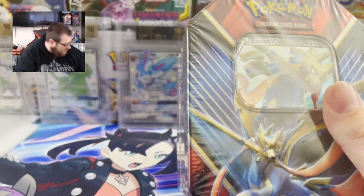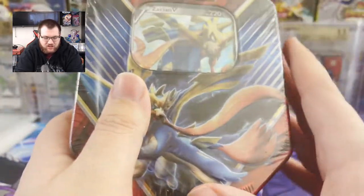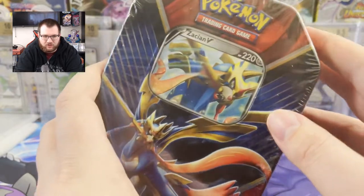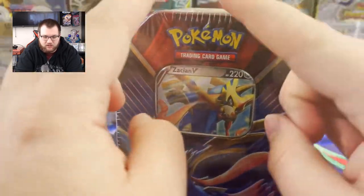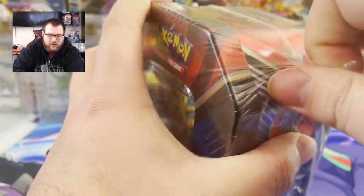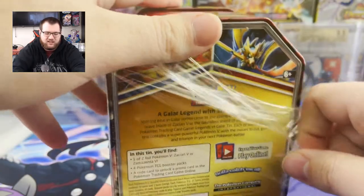Now I don't know what packs are in here. I haven't checked and I haven't actually seen the regular tin shape ones. The ones I have opened previously were shaped a little differently. But we're going to go ahead and see what's in these. I believe it's four packs for these types of tins. The other ones have like five.